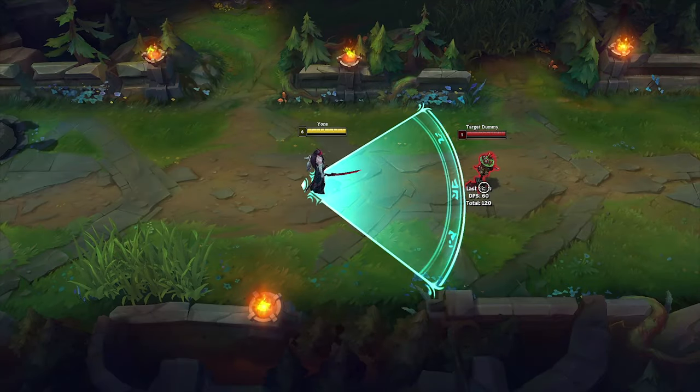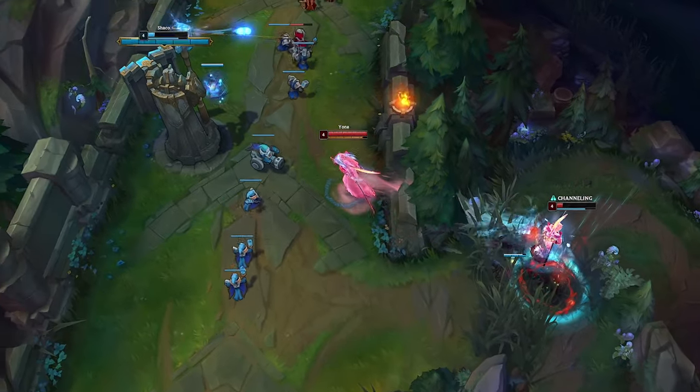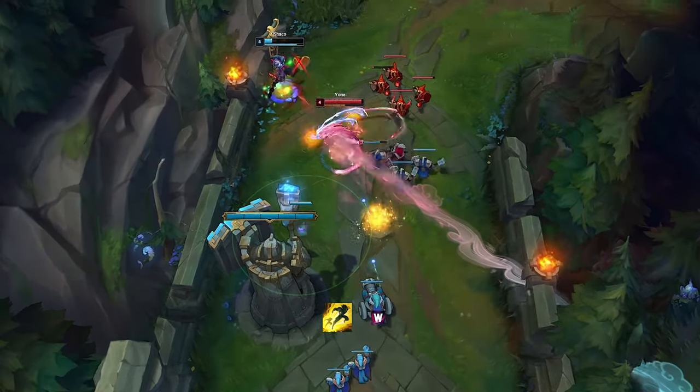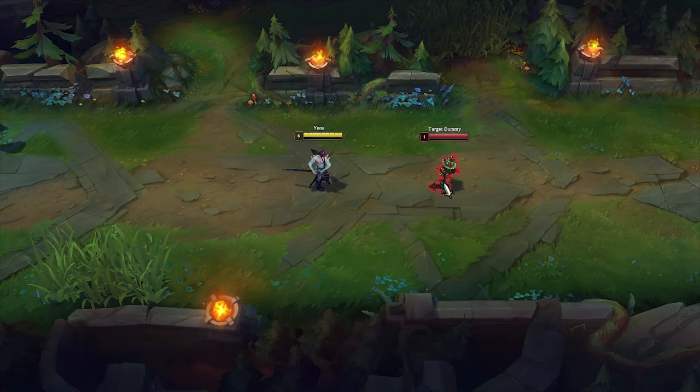You can hit enemies even with the tip of Ione's W. His W can be combined with Flash to close the gap. You can also combine his W with Galeforce.